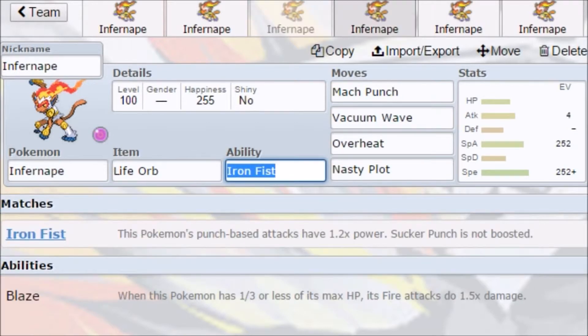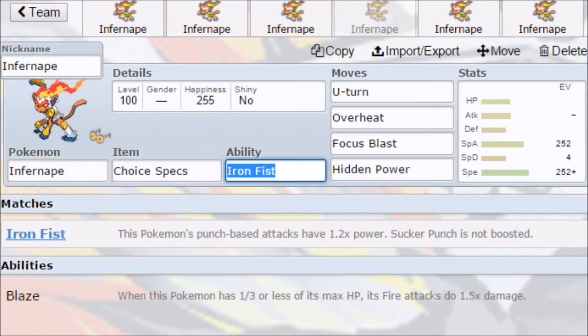Next we have a Choice Specs Infernape with Iron Fist, U-Turn, Overheat, Focus Blast, and Hidden Power. Hidden Power here isn't a specific type — you can run Hidden Power Ice, Hidden Power Grass, Hidden Power Electric, whatever you want, depending on what you need coverage for.